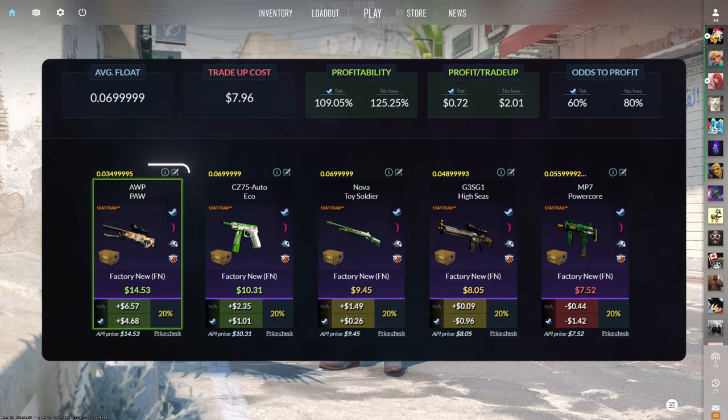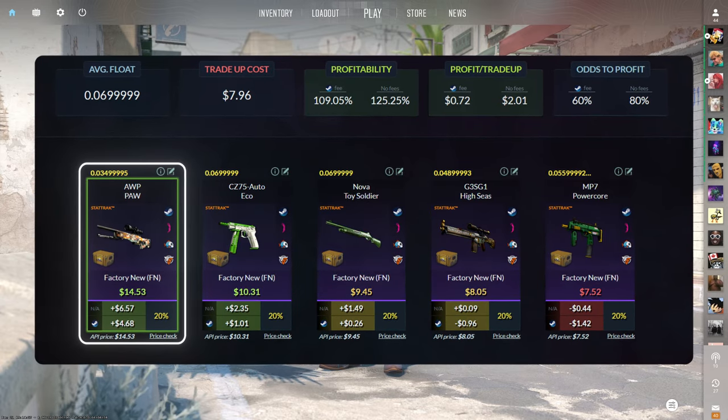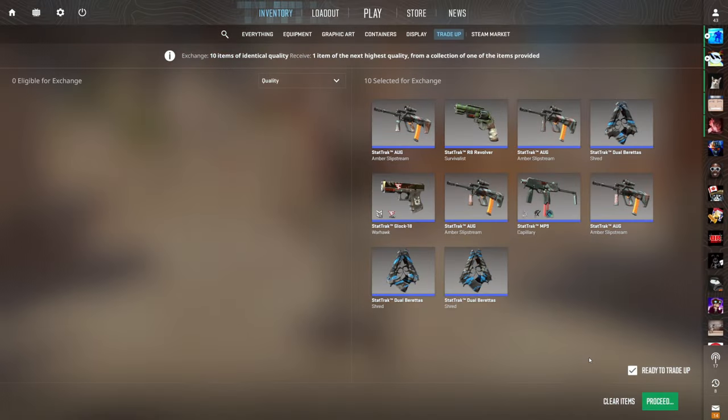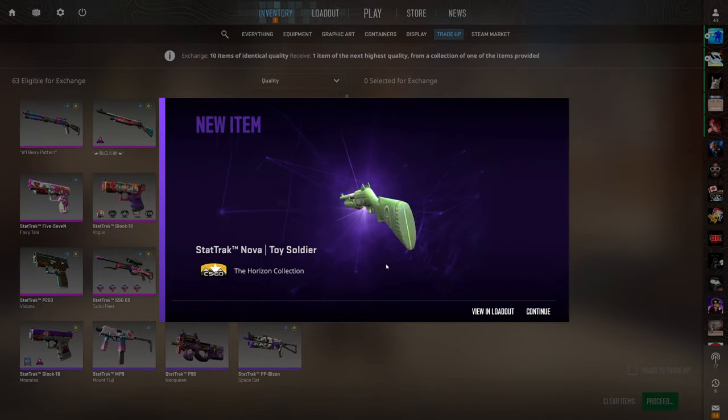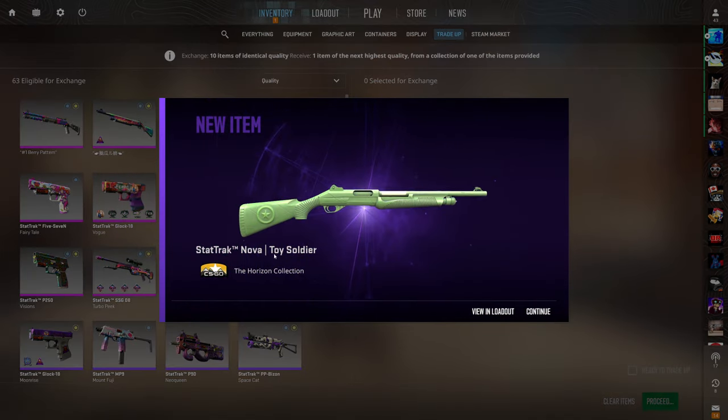Of the three profit outcomes, the StatTrak factory new op-paw is the best at nearly $5 of profit. We have four of these ready to go. The cool thing about this trade-up is the op-paw comes in at just below 0.035 float, which is super low, so if you're selling it on third-party websites you can usually get a bit of overpay for that. We still made over 25 cents of profit — profit is profit, cannot complain.